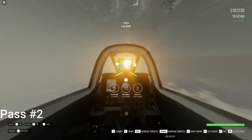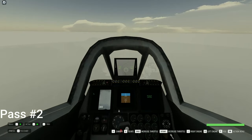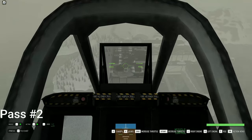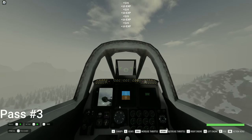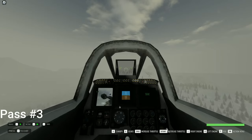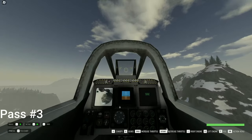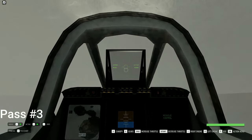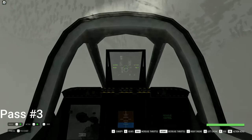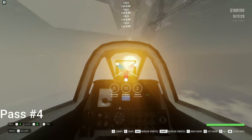You might get hit a little bit, but that's not too bad. Just gained $1,200 from that pass. Wait a little bit, then go again — press S and W — and just keep repeating this until you either run out of ammo or get shot down. Hopefully you run out of ammo before you get shot down. Wait until you're clear, let them reset, then turn and repeat until you run out of ammo or die.